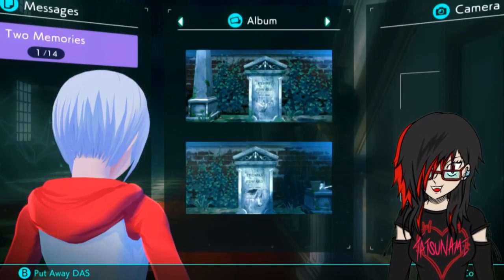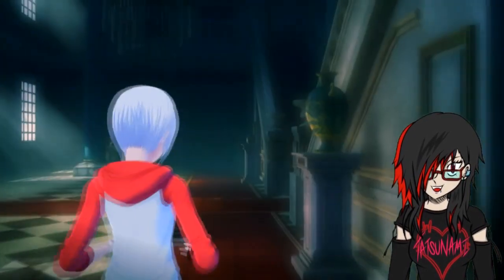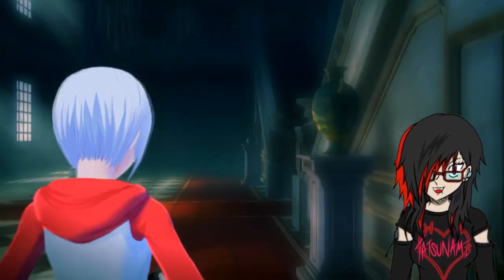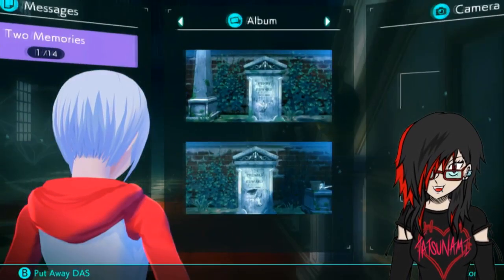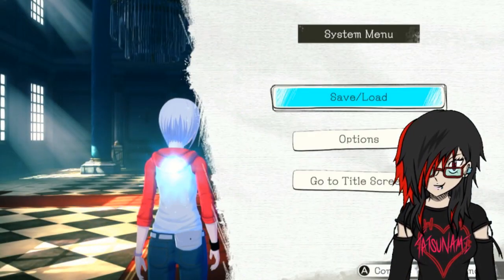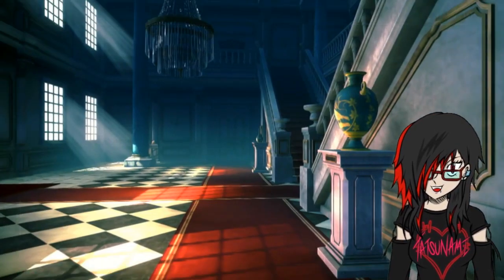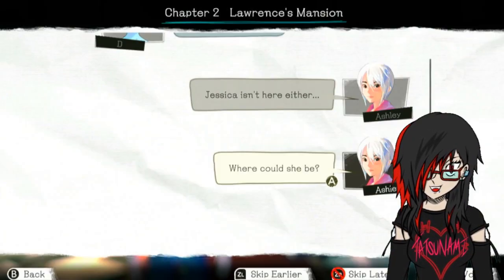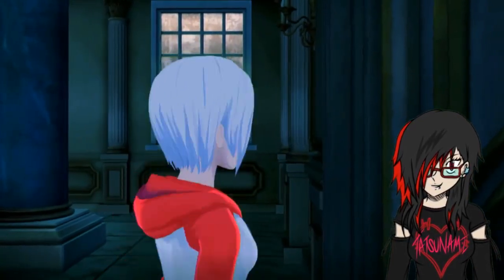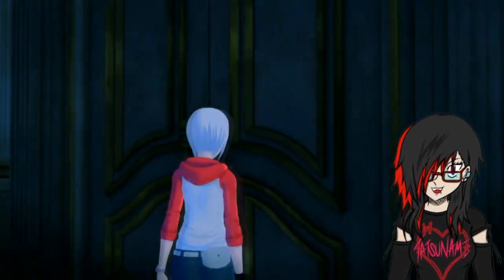It doesn't say Tatsunami, but I did change that up a bit. I wanted to check our items because we did get the - how do we check our items? I don't think it's the X button. Camera, album - no, it's not that. Is it the plus button? It's not that either. I don't know how to check our items. I wonder if we did actually pick up the key or not, because that's going to really come into play. So let me just double check.